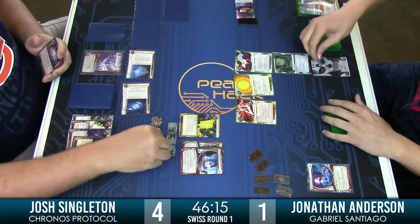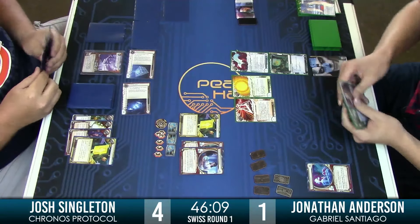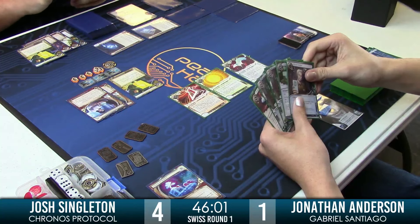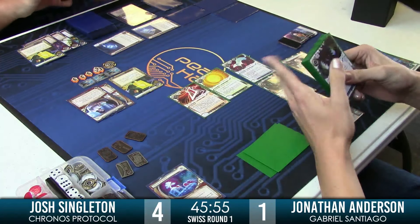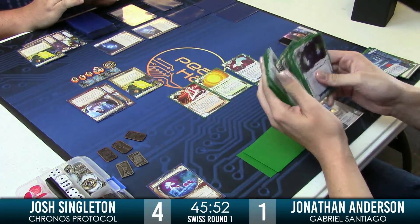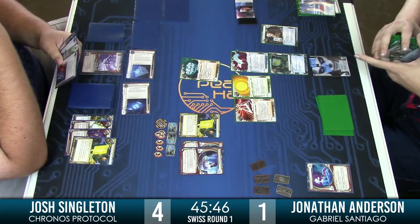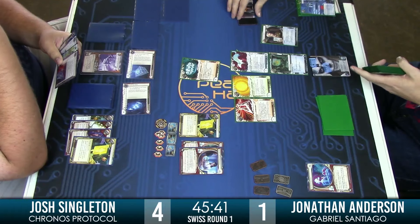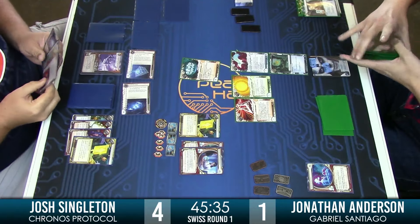These days I've been finding Account Siphon to be less and less useful as a credit denial tool and just a nice credit boost for the runner — Corps can just make enough money to keep them afloat. Special Order! That's going to be really nice for Jonathan — I would imagine his decoder going online. And he's gone with the Eater route. I think this is a great choice — it's going to allow him to get in for further Account Siphon action if a Same Old Thing shows up, or just Keyhole until the cows come home.